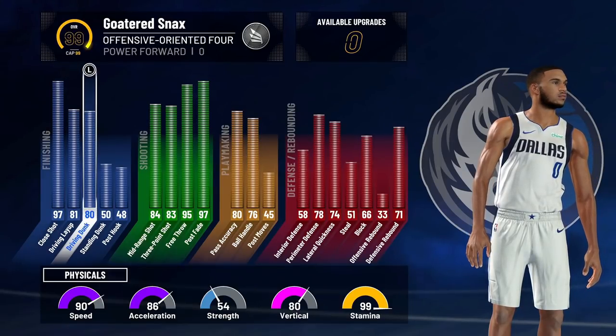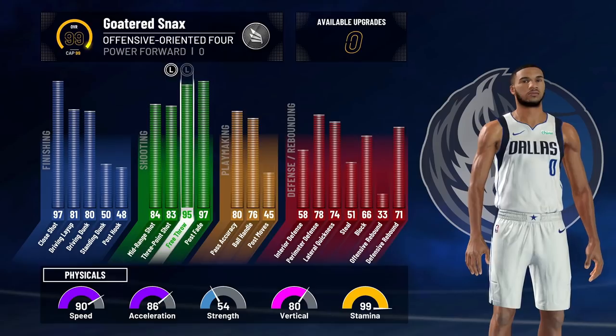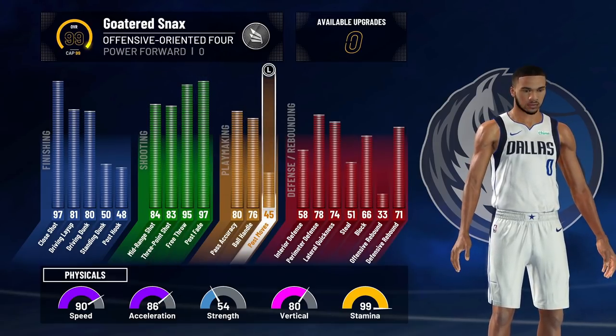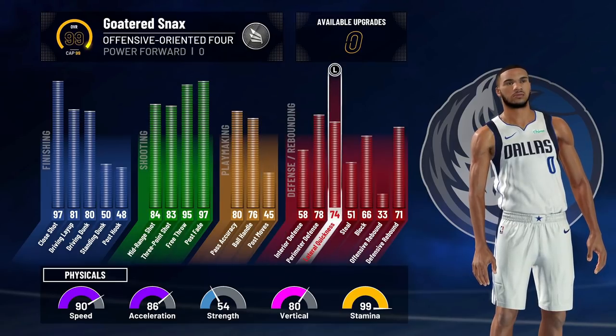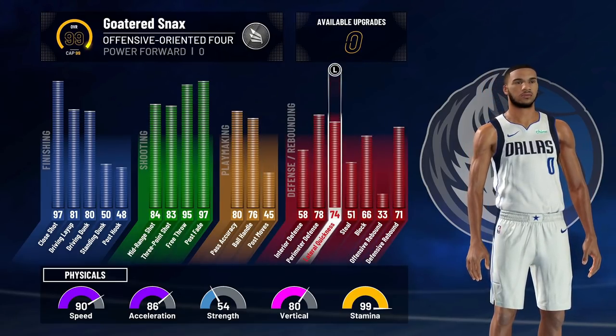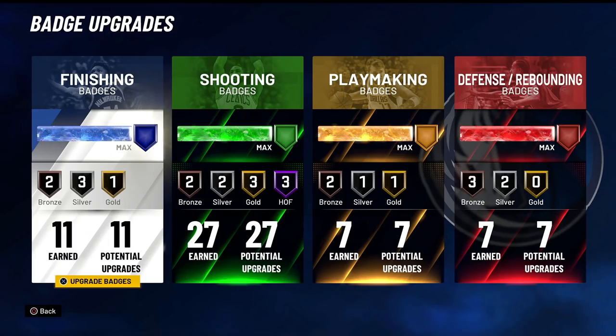As you can see by just looking at these stats, we have an 80 driving dunk, an 83 three-pointer, amazing close fade, 76 ball handle, so we will be able to speed boost once we get takeover. Very good defensive stats for being six foot seven, and look at the speed, acceleration, and vertical at six seven. This build is truly rare and I haven't seen something like this before.